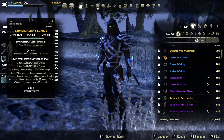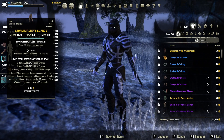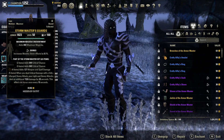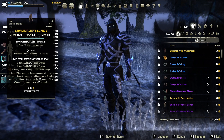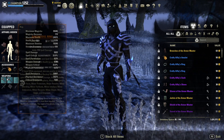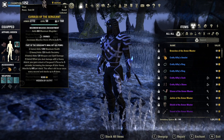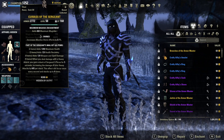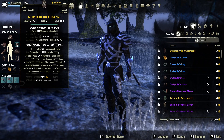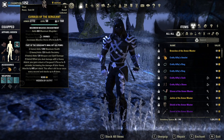These two sets combined make for a brutally powerful Heavy Attack, and will even have tanks questioning where the damage is coming from. The equipment is the same for PvP and PvE, so there is no need to change any gear between playstyles. Now for the abilities — there is a slight difference between PvP and PvE, but it is nothing too taxing.